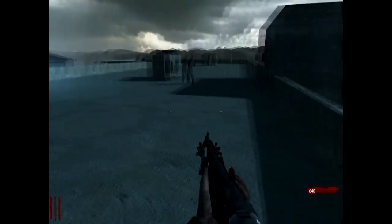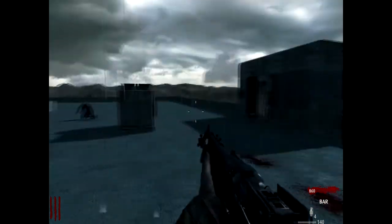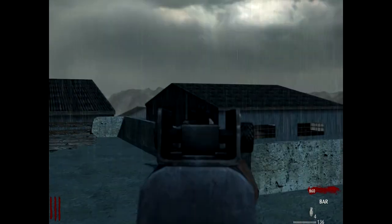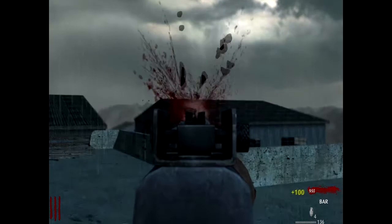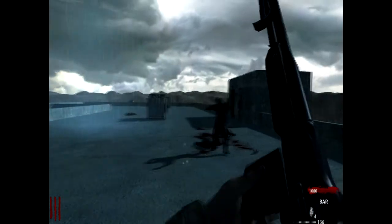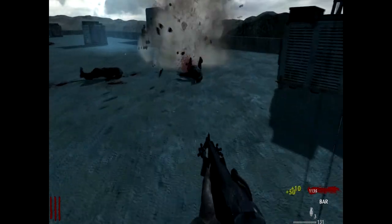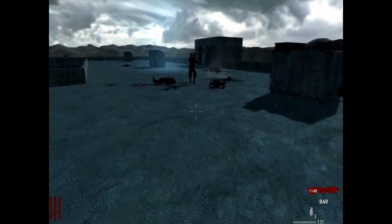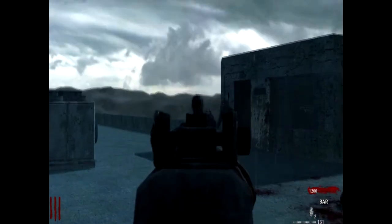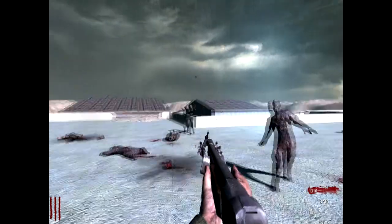I'm going to try and leave a slow zombie or make a crawler so I have time to explore. This guy looks like a good one to keep. Let me try and make a crawler out of him — I'm bad at making crawlers. Alright, whatever. We're just going to keep one of these really slow zombies because I can't make a crawler to save my life.